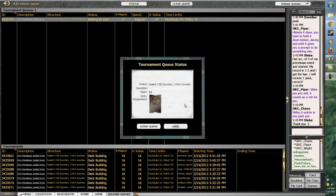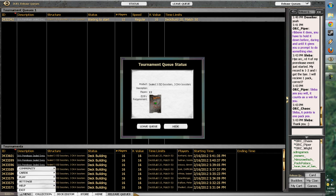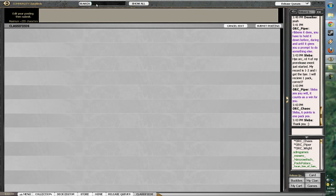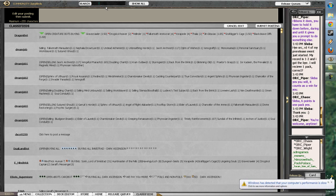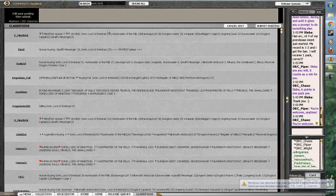Opening a Sorin would also help. I wonder how much it's going for — probably going for a bit. Let's see. Marketplace... Sorin Lord... $31. Not too bad. So selling Sorin would make up for the queue.